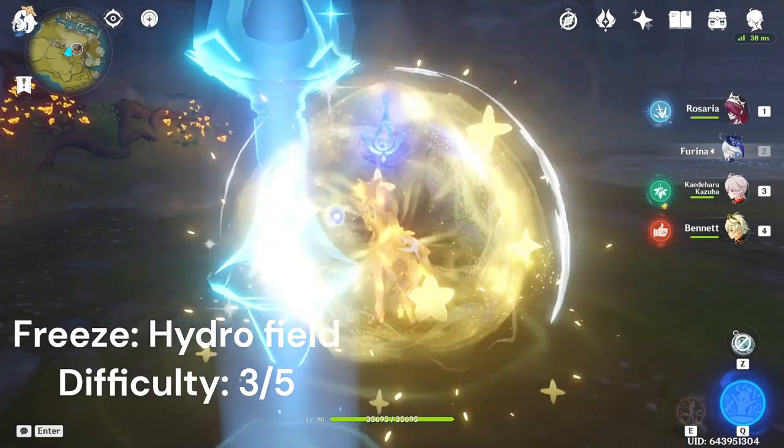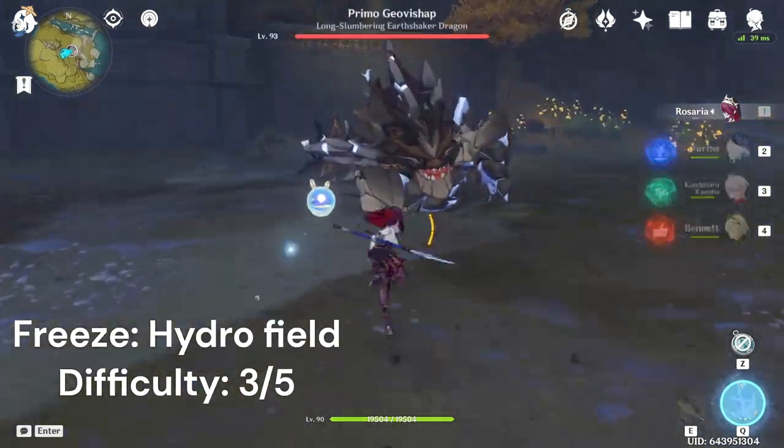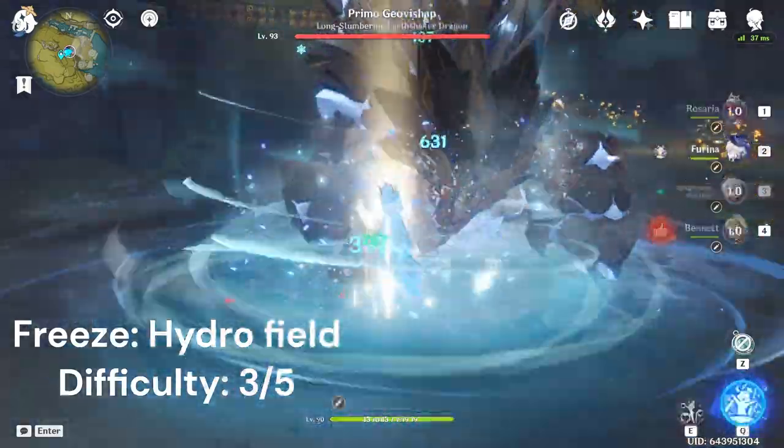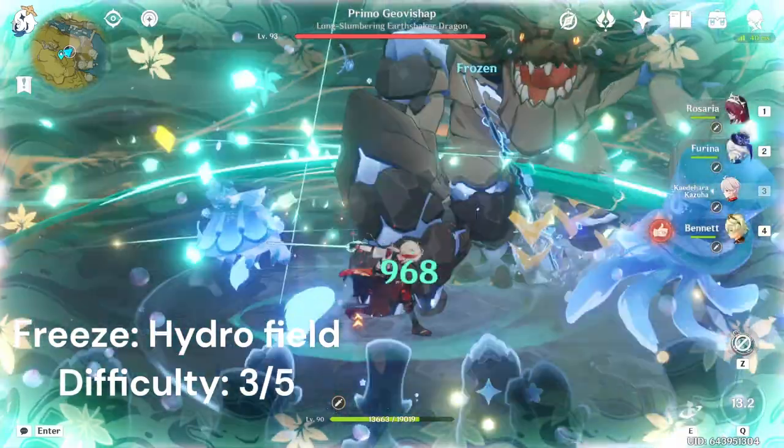For freeze, you can either end up with a hydro field or a cryo field. For the hydro field, you start with Rosaria EQ into Kazuha tap E, then into Furina EQ, and then Kazuha Q. This way you infuse hydro into Kazuha's burst.